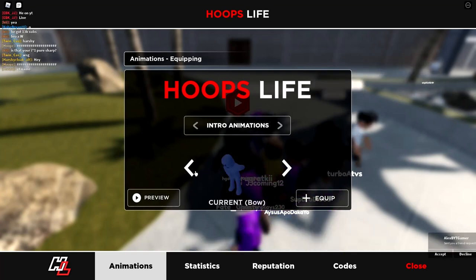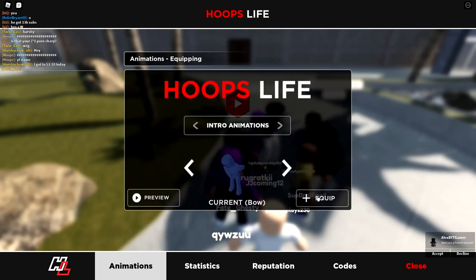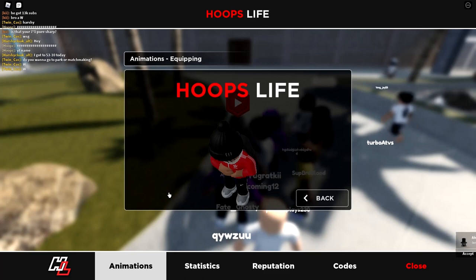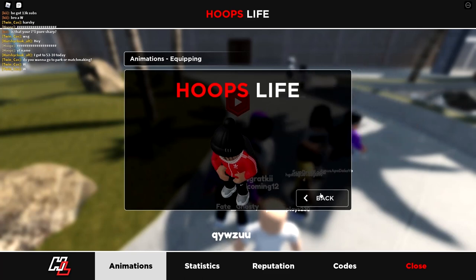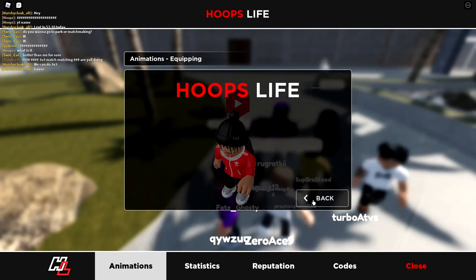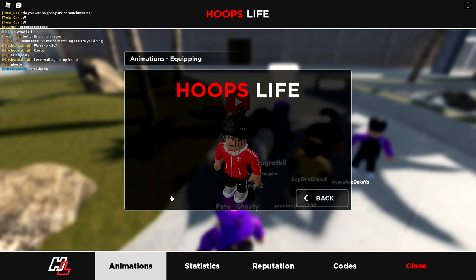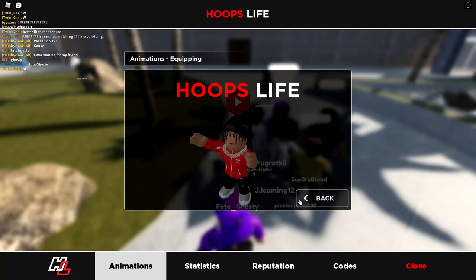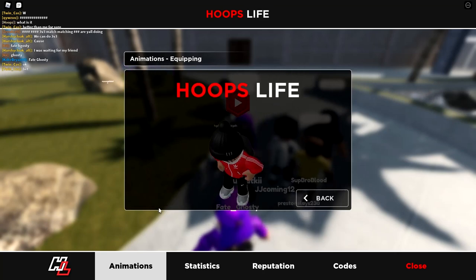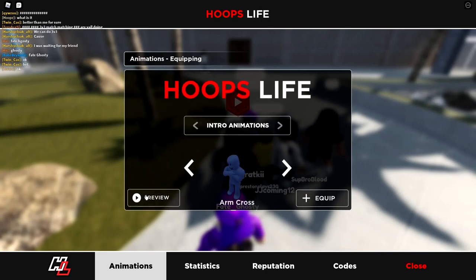Current bow — there's bow, we already know that one. Currently quick laugh. Sleep — I think I have sleep equipped right now. Sleep is good. Hype — that one's alright. I can see people doing that. Down, arm cross.